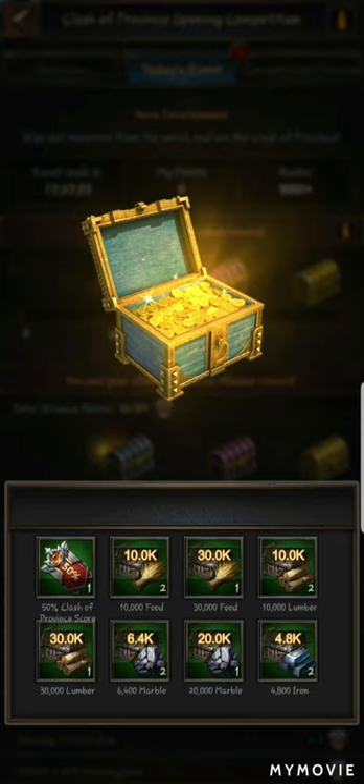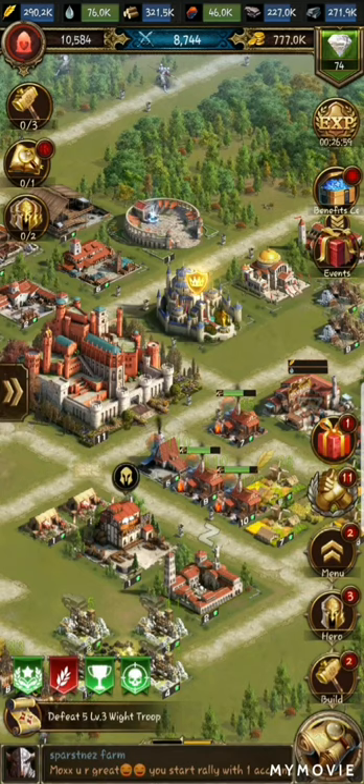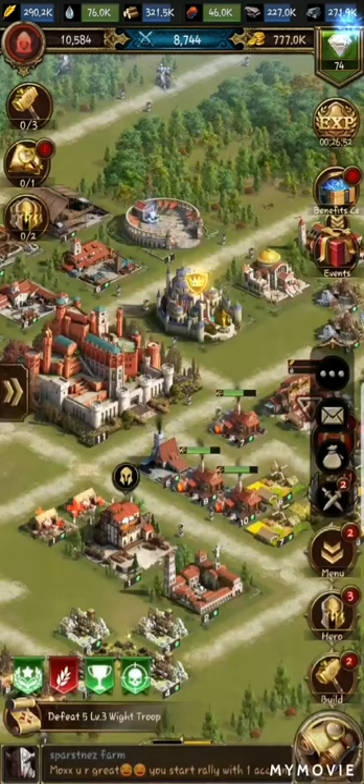The first thing you should do — go into events because they already unlocked one box. You can see it already gave me a 50% Clash of Province boost, which is a 50% boost during 30 minutes that you should use. That's the first thing we're gonna do.